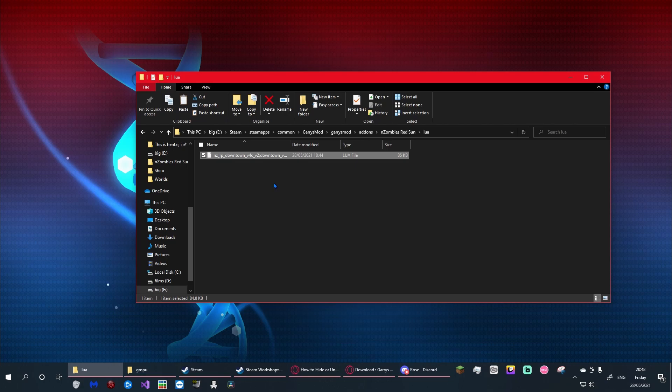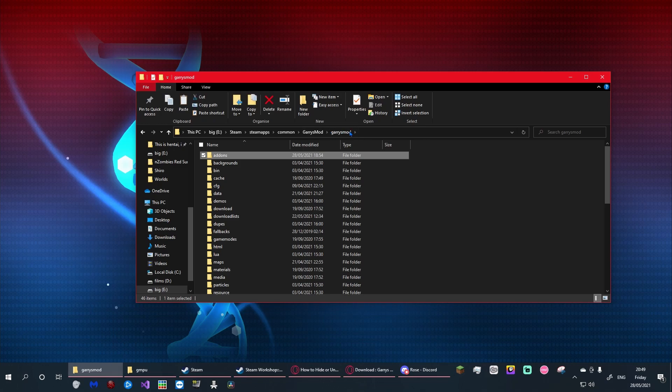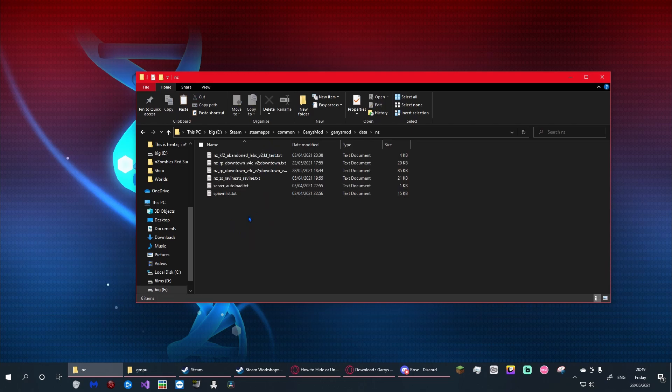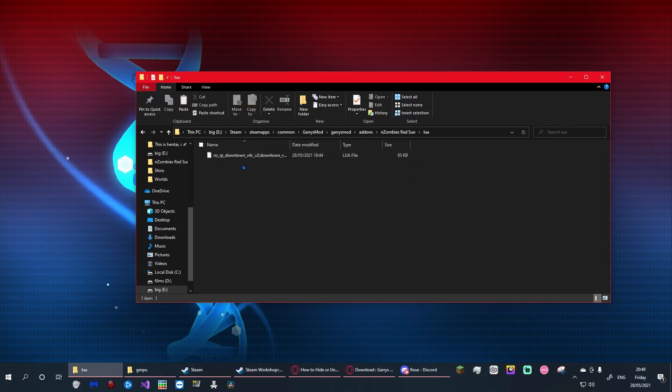In my case the config is for Downtown version 4c, version 2. If you're wondering where to find this file, go into your Garry's Mod folder, find the folder called 'data', click on it, then scroll down until you see a folder called 'NZ' — your map config will be in there as a text document. Copy the text document for whichever map you use — downtown, construct, ravine, whatever — then go back into your addon and paste it into the Lua folder.